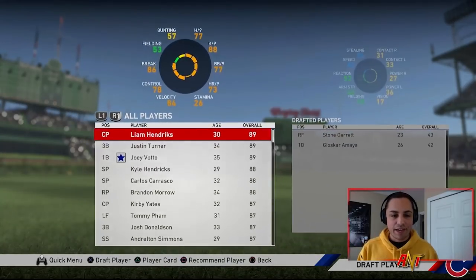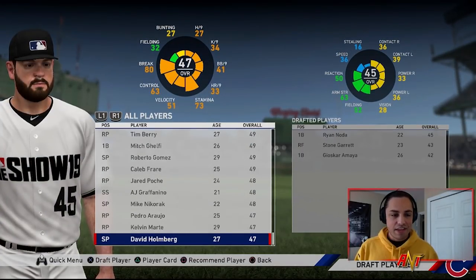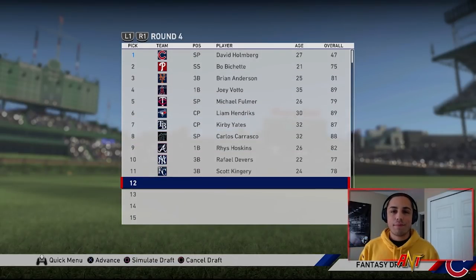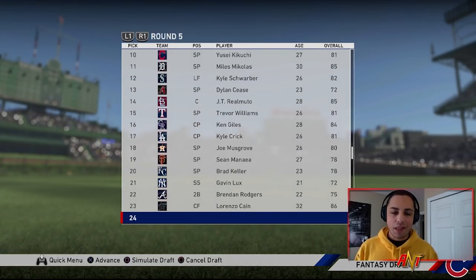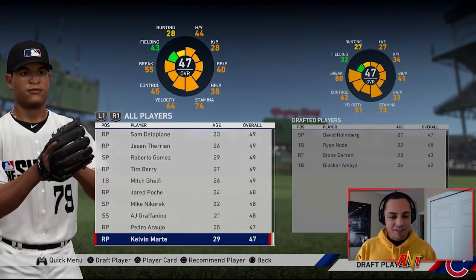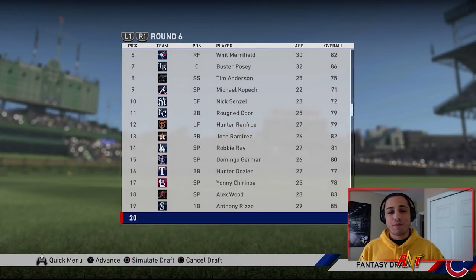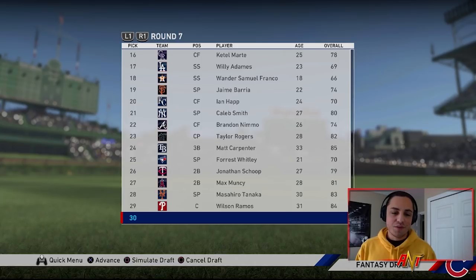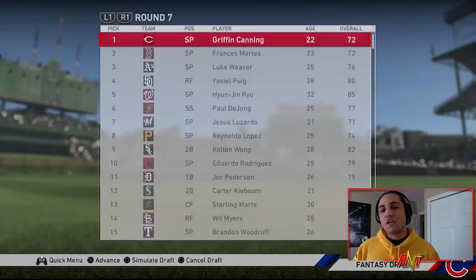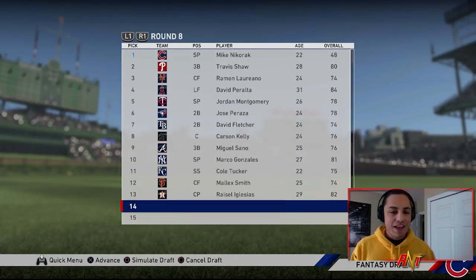For today, I'll probably show the first 10 rounds of picking the lowest rated player so you guys can see who's making the team. We got David Holmberg — I like it. Then we'll sim the rest because I don't want you sitting here while I pick every round. Kelvin Martay joins the squad; we're going to be so bad. Pedro Araujo — and it sucks because we're missing out on players that could really help us. Most of these guys are going to be 48 to 50 overall.